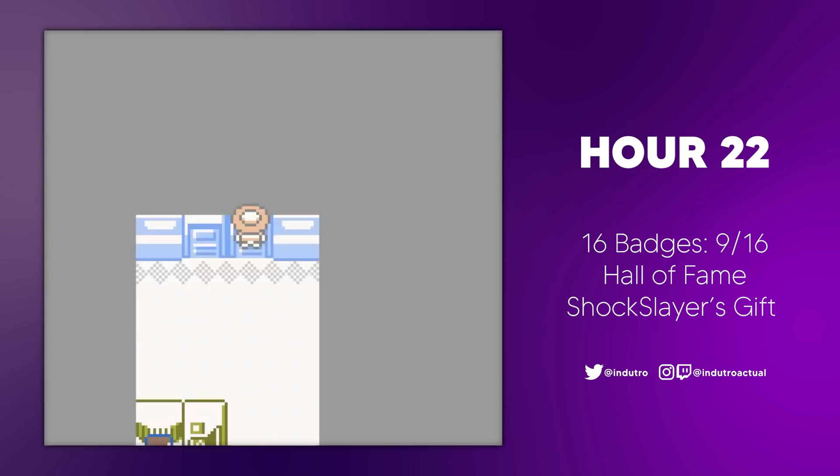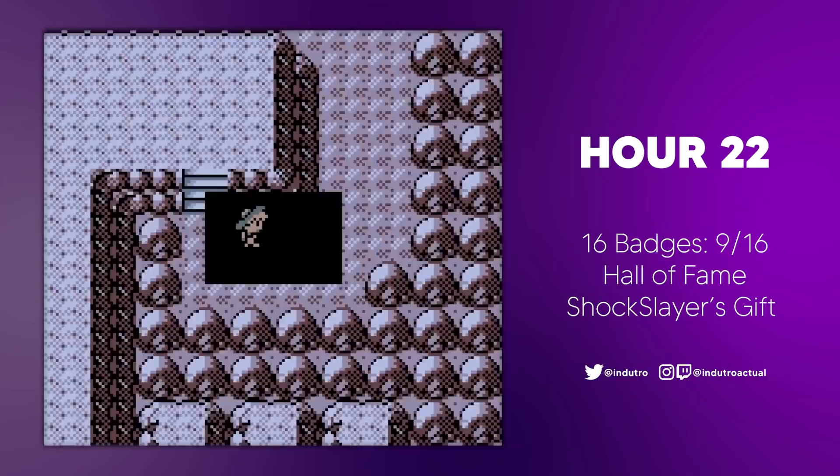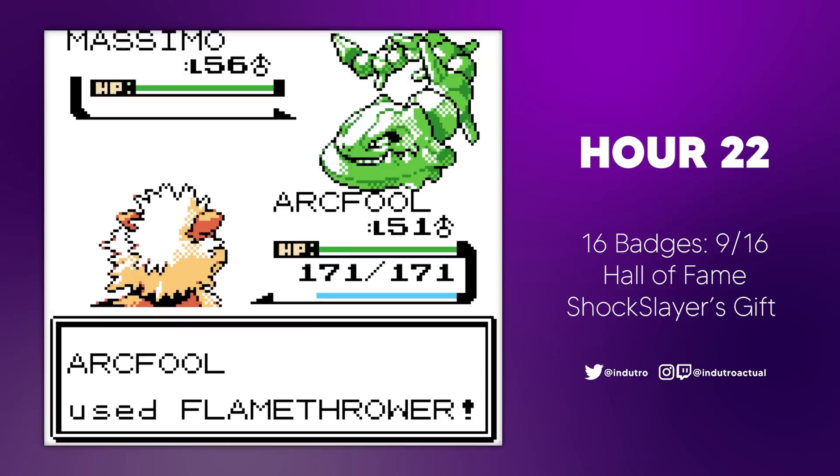We went through the usual route to reach the Indigo Plateau checkpoint and went through Victory Road, where there were almost no trainers — a quite welcome change after all the grinding we did. We went up to the league receptionist and issued a challenge for the Elite Four, before being completely ambushed by a person who turned out to be Lavender Town's radio DJ. He challenged us to a battle, completely surprising us with the level curve. I had leveled my team up to early-to-mid 50s, thinking it would be enough for the league, but the DJ led with a Steelix leveled at 56.